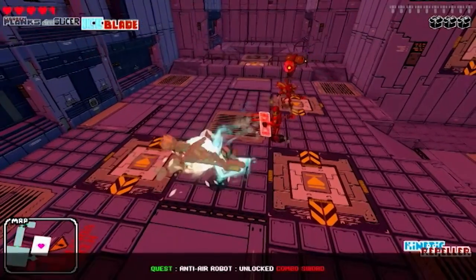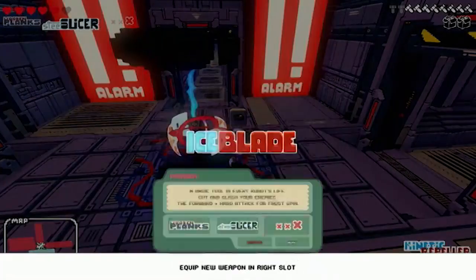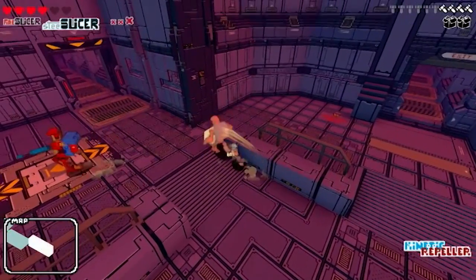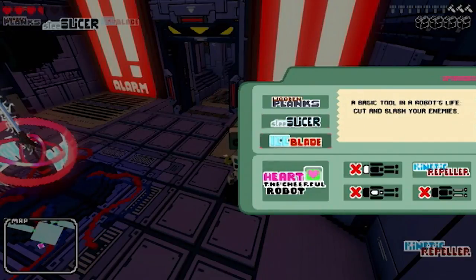Since this is a roguelike, you are going to get destroyed over and over again. But the key with any roguelike is how it empowers you to get further on your next run. So as you play and complete certain quests, such as destroying enough of a certain robot type, you will unlock new equipment that has a chance of randomly spawning in. As you destroy robots you collect bolts, and once you've collected ten you get a box of bolts which carry over between runs. These can be used to upgrade Heart and his equipment, but once you've been destroyed, all your upgrades will be gone.